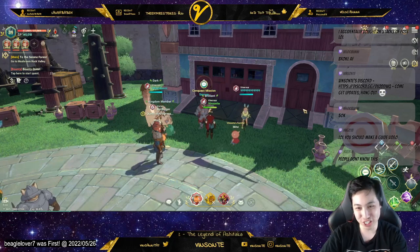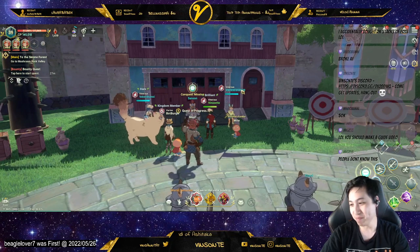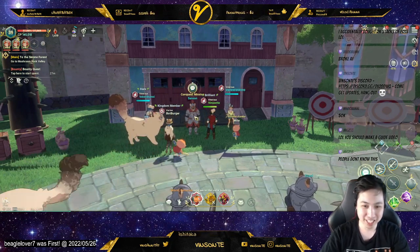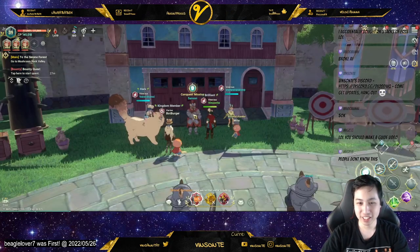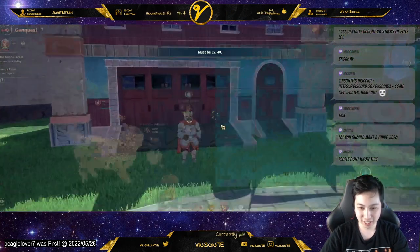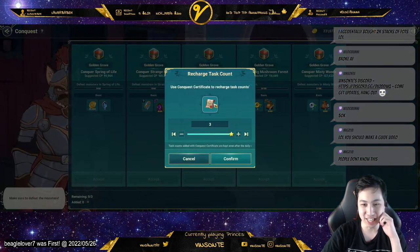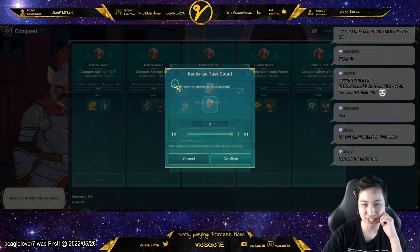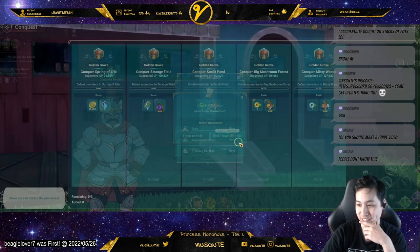To find the traveling merchant — thanks to Migs or 999 — you go to the conquest mission right here and talk to this guy. Then you click edit, and you can click the source of this certificate, and it tells you where the traveling merchant is. You can just fast travel there.